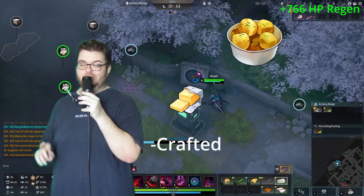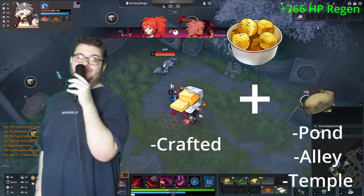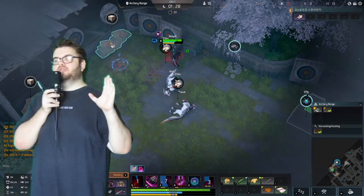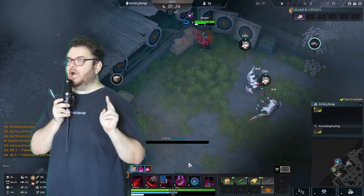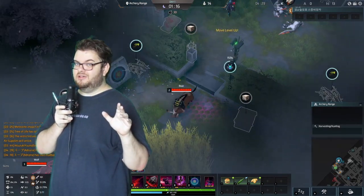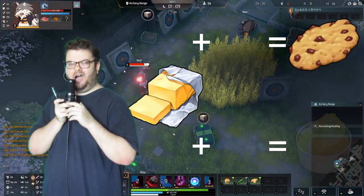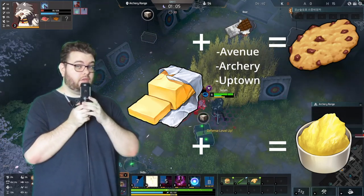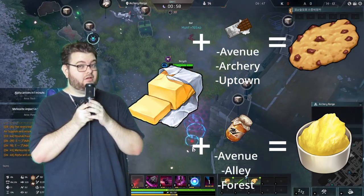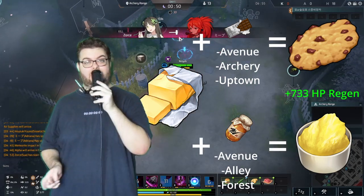Take that stick of butter you made earlier and gather some potatoes from pond, alley, or temple. Butter Fried Potatoes give a whopping 766 HP regen. Butter is the most versatile because it can also become Chocolate Chip Cookies or Honey Butter — you just need chocolate from avenue, archery range, or uptown, or honey from avenue, alley, or forest. Both of those also give 733 HP regen, equivalent to the Choco Pie Boxes.